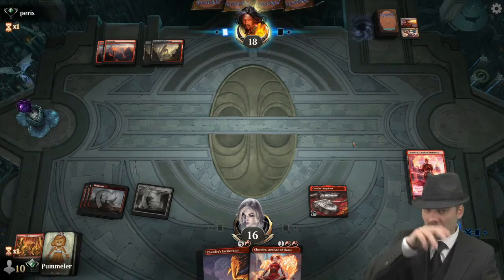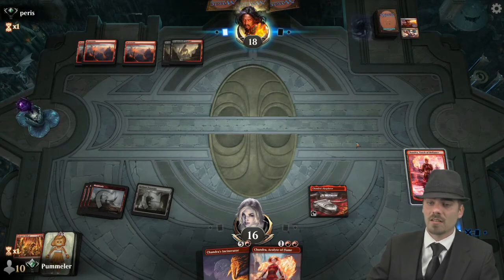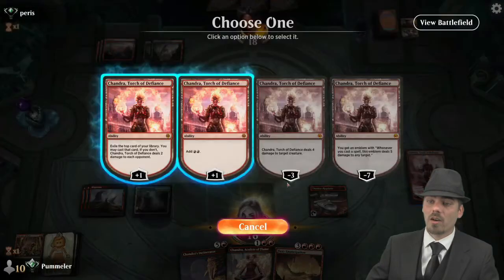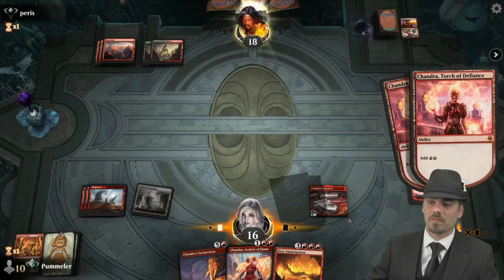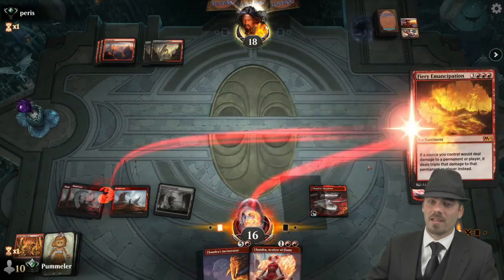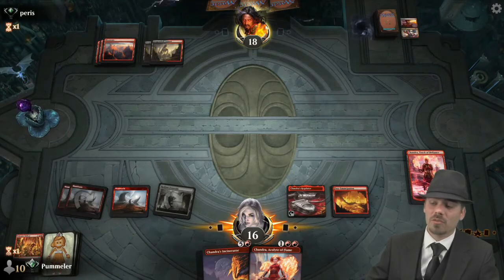Chandra's Regulator is on the battlefield — feels good indeed. Let's add a whole bunch of mana and get down a Fiery Emancipation. That is a strong magic card. We're going to wait — both of these cards are quite good particularly with Fiery Emancipation down, but we're not married to either of them.